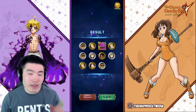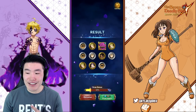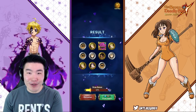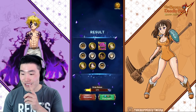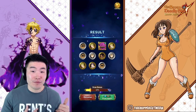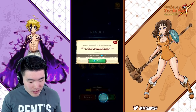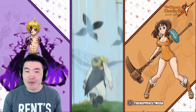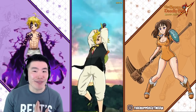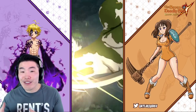One thing I do want to say - the fact that they released a second Merlin so soon after the first Merlin. Literally my last summoning video on this game was for the red Merlin, and that was only maybe two weeks ago. And now we get another Merlin. That makes no sense to me. And this Merlin is supposed to be better than the red Merlin too.